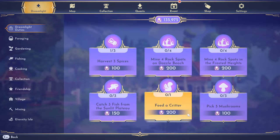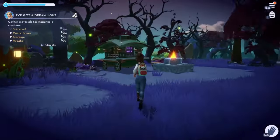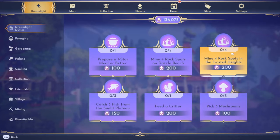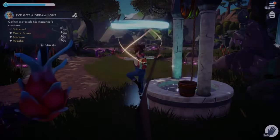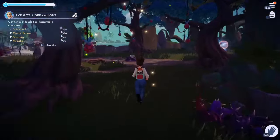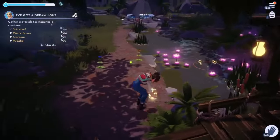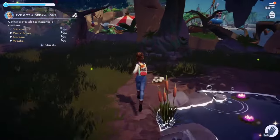Harvest three spices and pick mushrooms — I want to get the ginger here since we're always running low. I only got two but somehow it counted three. Next is pick three mushrooms — let's go down to the Glade. I remember seeing a bunch over this way. Two, and really three — there's one. Got it, three mushrooms done.